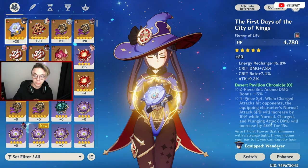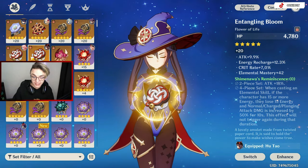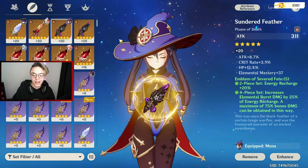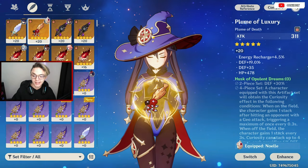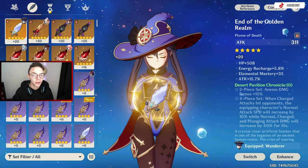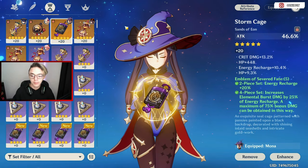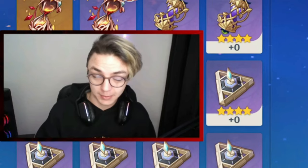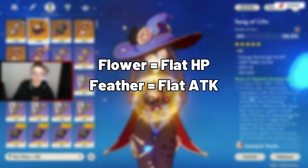The flower always has a main stat line of HP, and they all have the same max HP value — as you can see across my Wanderer, Noel, and Utau, the flower always has HP as its main stat. The same goes for feathers, however they always have a main stat line of flat attack, maxed at 311. As for the rest — the hourglass, the cup, and the crown — they all have variable main stat lines. To summarize: flowers always have flat HP, feathers always have flat attack, and the other three are variable.